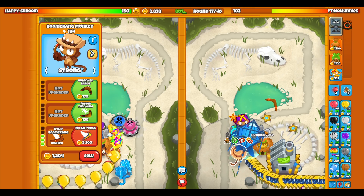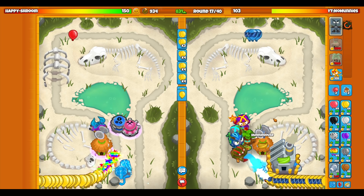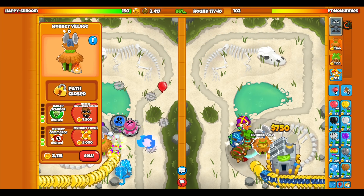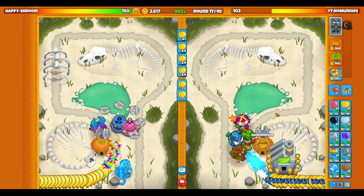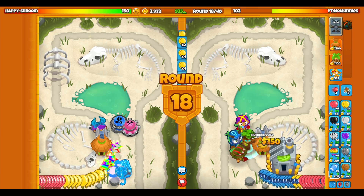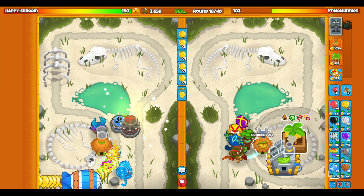Perfect! The ceramic popping power of the kylie is actually correct. We don't even need that now that we have the kylie. We're going to send him a fortified. The problem is I don't even know if I can get my monkeyopolis because I want to send him a fortified ZMG. Honestly if I send him two he'd struggle — we'll do one for now and just continue farming.